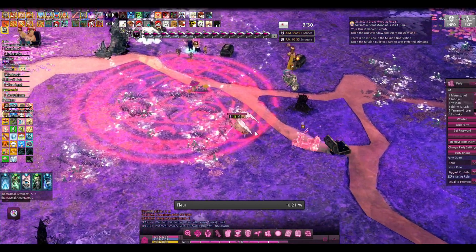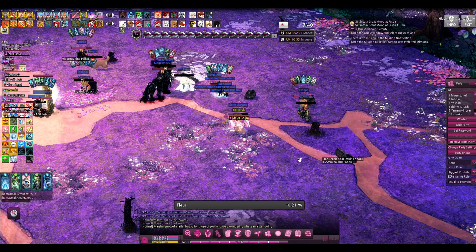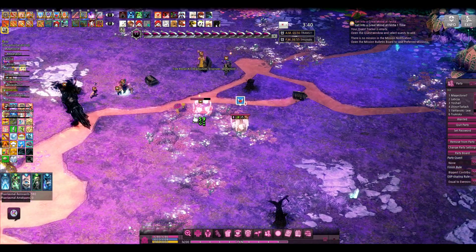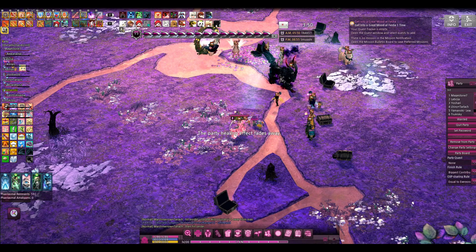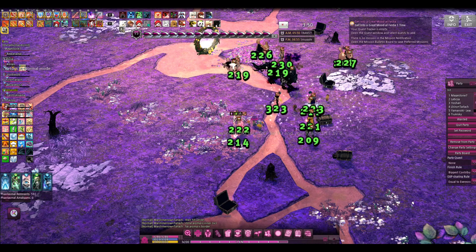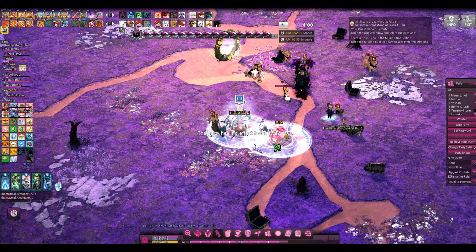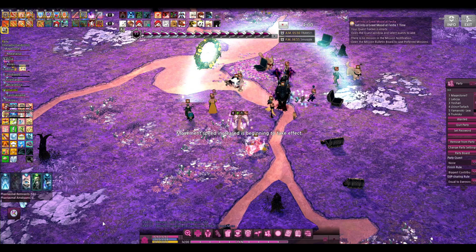We did it! Once you finish the dungeon, your chest will spawn at your feet. You can snipe someone else's chest but they'll just snipe yours back, so there's no real point. You can leave by clicking the exit in the upper right corner or through the portal that spawns at the center. Be careful though — if you're standing in the center when she dies, your chest can spawn underneath the portal which can make it tricky to click on. Anyway, thanks for watching and if you plan to do this mission yourself, good luck.